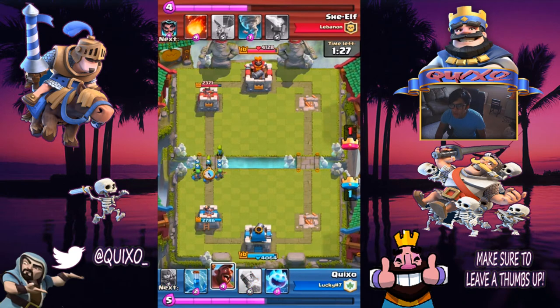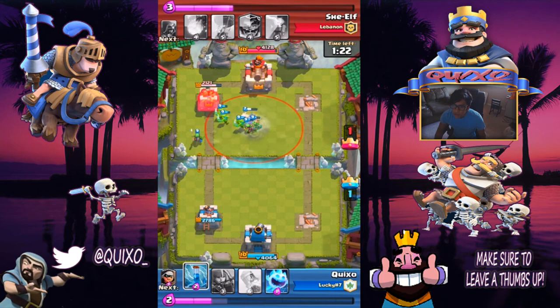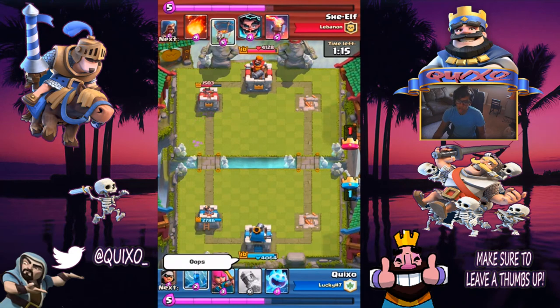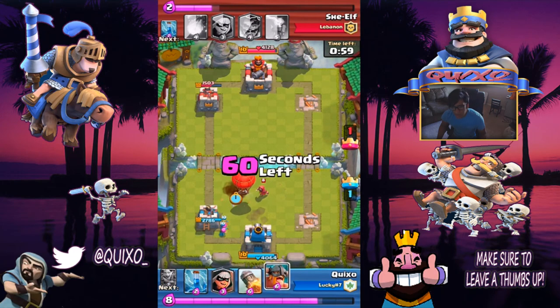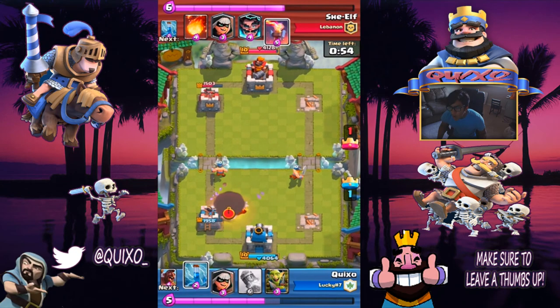He's just laughing so we're gonna make him eat our dust. We do the exact same strategy with the elite barbarians and the bandit, but then he does have that tornado in hand. It looks like putting archers on the left side will most likely be the best play, so we put those archers there. He puts down that balloon but we put the ice spirit down — I put it a little late, look at that — the bomb went off and I did so much damage!